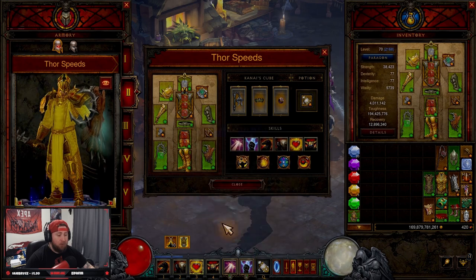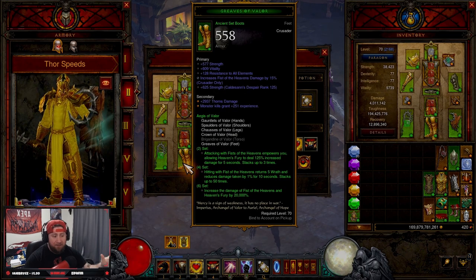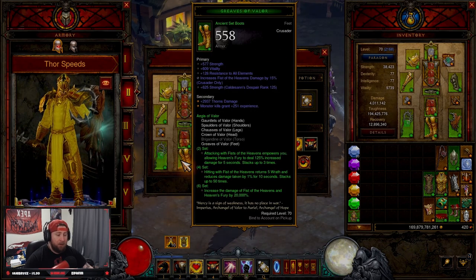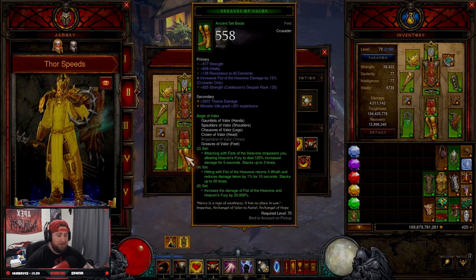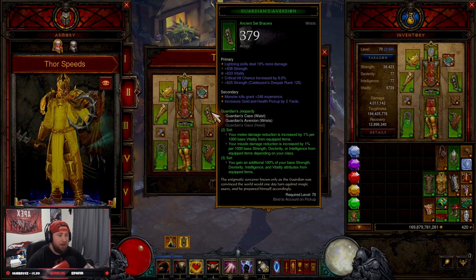The six-piece set bonus increases the damage of Fist of the Heavens and Heaven's Fury by 20,000% — and we are running both. As far as any changes in Season 28, nothing happened to the Crusader. All we lost is the power from the Angelic Crucibles from last season.